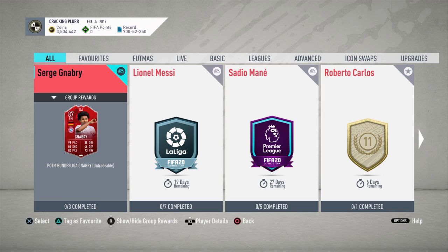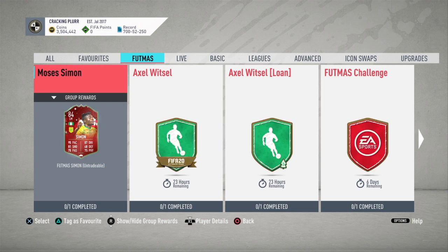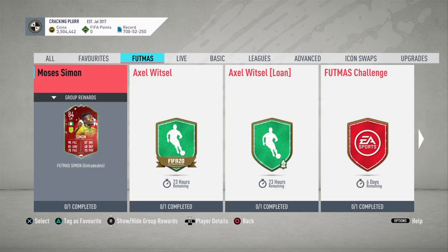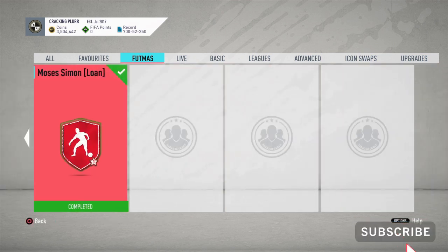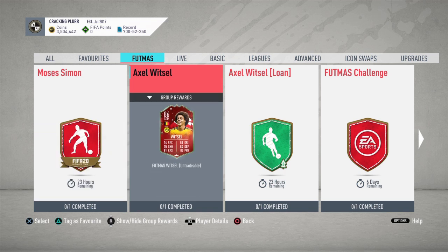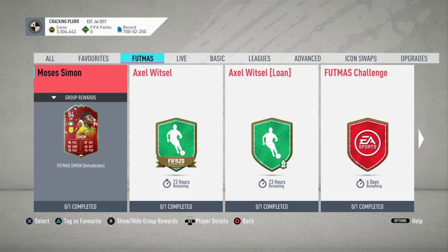Welcome back to another video. Today I'm going to do a player review on Moses Simon. FUTmas has just started and EA have released two new cards — Alex Witzel and Moses Simon — and they've kindly given loan versions. I'm going to use the loan version instead of completing them because I don't think it's worth the value, as you have to complete 84-rated squads and a Team of the Week player.